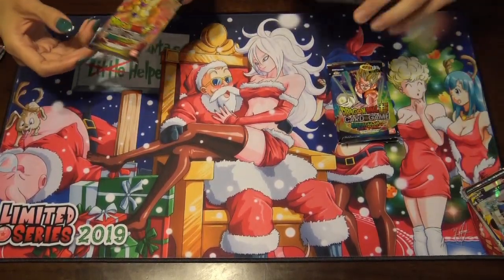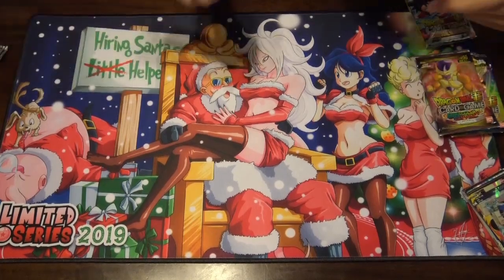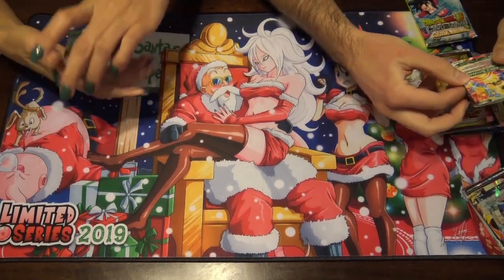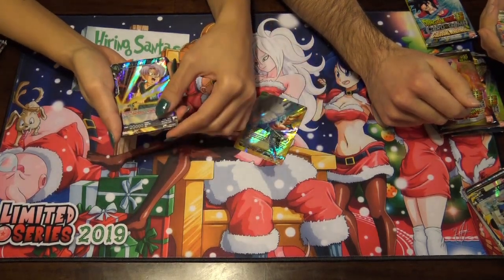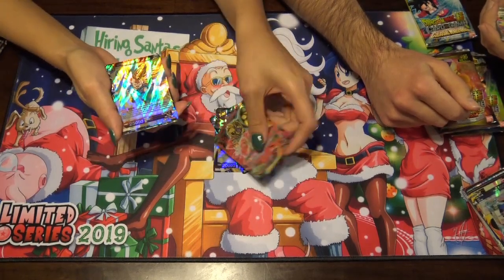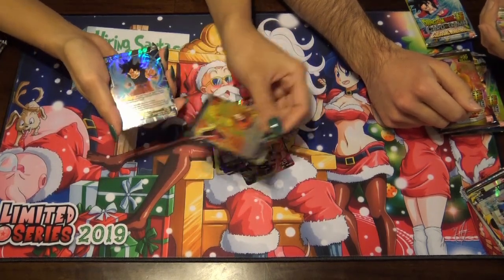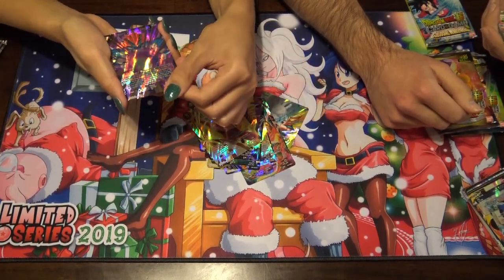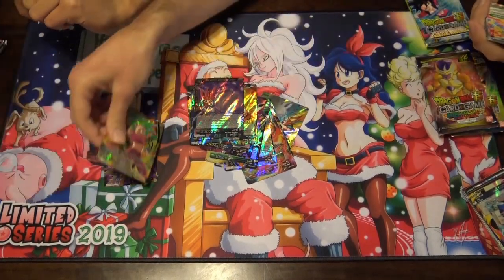We'll move on to Colossal Warfare. Oh! I got a God Pack! Sick — so that's a Leader. Goku, Spardok, Baby Leader, Goku, Nail — Nail's pretty good. These are like all Leaders: Goku, Goku, Nail, Demigra, Kefla, and Demigra. That's not bad — two SRs with it.